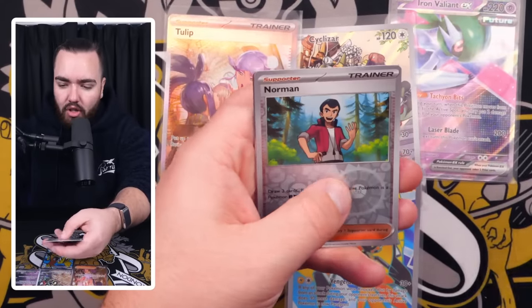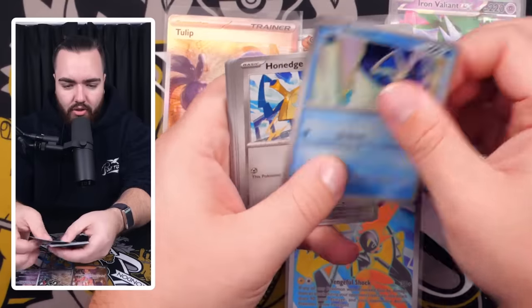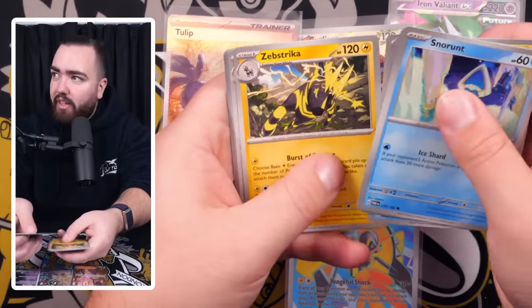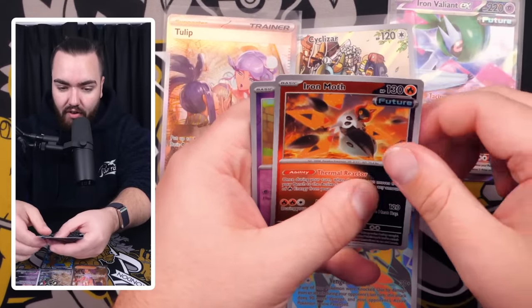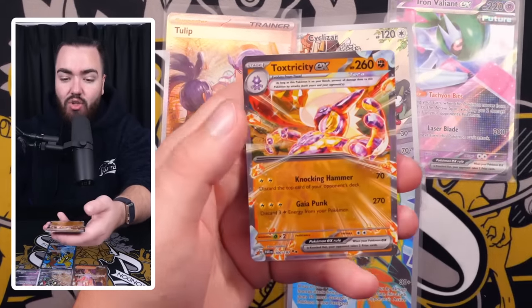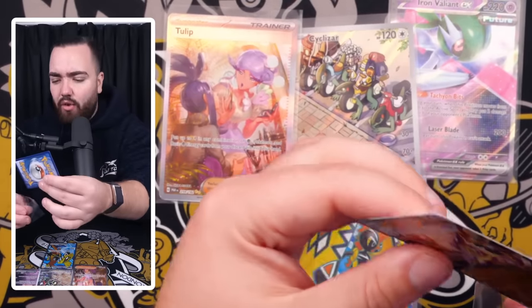Earthworm, Dwebble, Norman, and a Deoxys Holo. That's a nice holo artwork right there. We've got Snorunt, Honedge, Horsea, Joltik, Zebstrika, Croconaw, Ambipom, Iron Moth — very, very nice. Natu, and a Toxtricity EX. That's the Tera EX right there — you can tell because it's got a bit more sparkle on the borders.